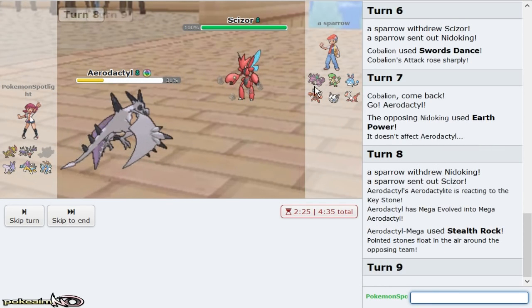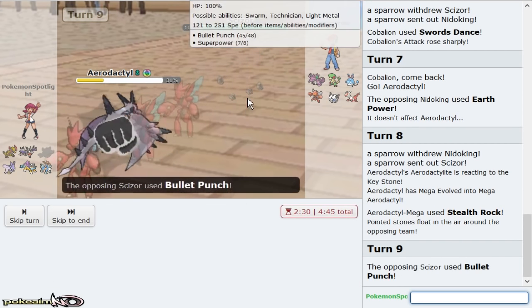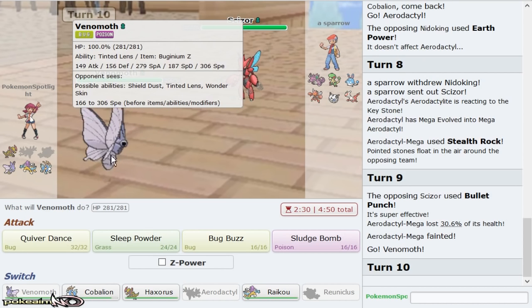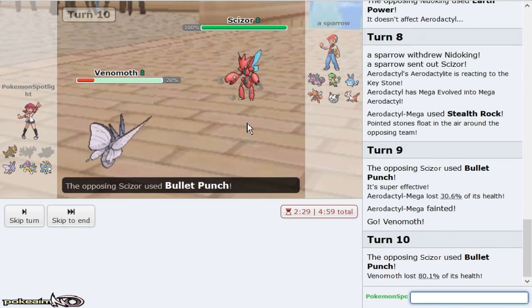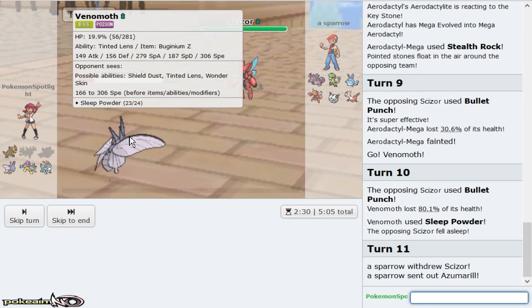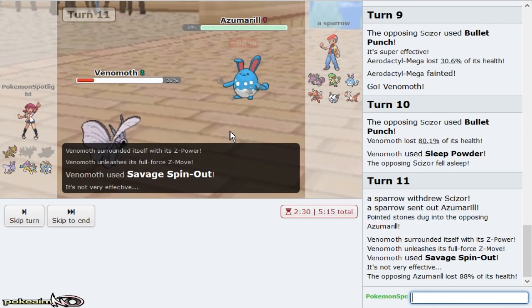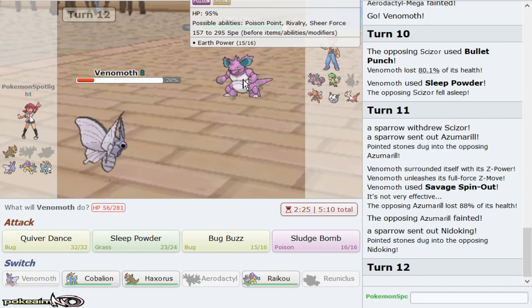Rocks are up. Going for Stone Edge just in case he doesn't have Bullet Punch — as he does. Oh, this is Sparrow! I've played you before bro. Live this Bullet Punch so I can get off a Sleep Powder and actually try and do something. I'm going Savage Spin-Out immediately — I don't care what you're bringing in. When your Z-move isn't resisted, let's see if this Nidoking is Scarf.